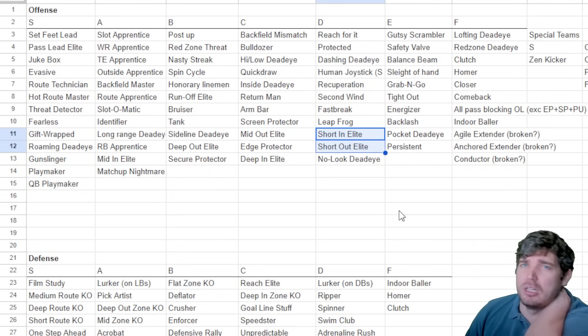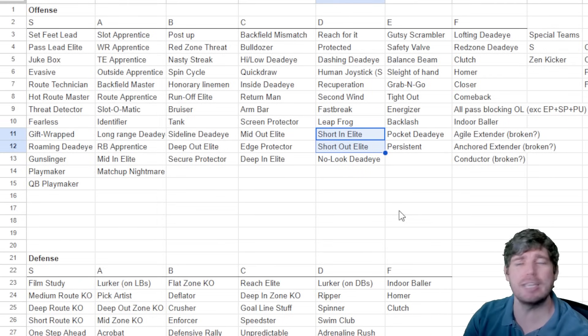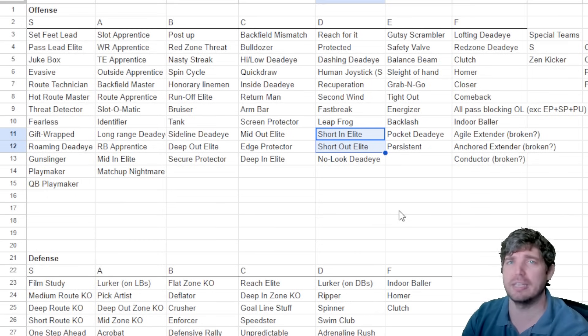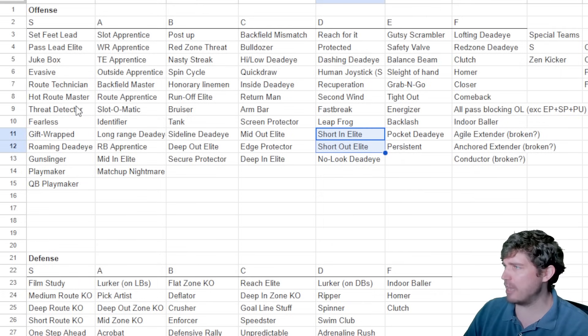It seems like almost every single change EA has made over the last few years has been making man coverage stronger. My best guess is that it's more pay-to-win — all you have to do is set your defense and it plays the game for you in a man meta. That's why they keep making man coverage super powerful.